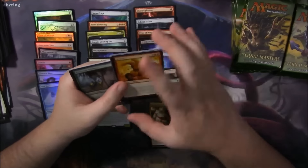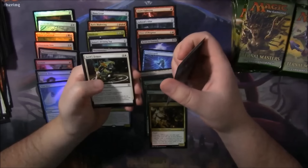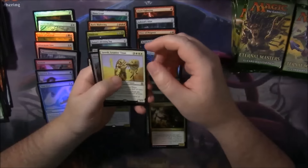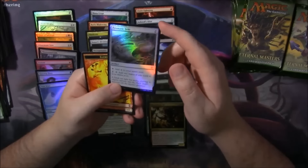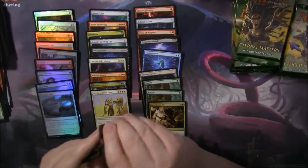I think the best Foils I've opened so far from Eternal Masters have been the Counterspells — I've opened two Foil Counterspells. Jareth, Leone Titan, and a Foil Prismatic Lens. The foiling is so beautiful in this set — it's just absolutely insane.